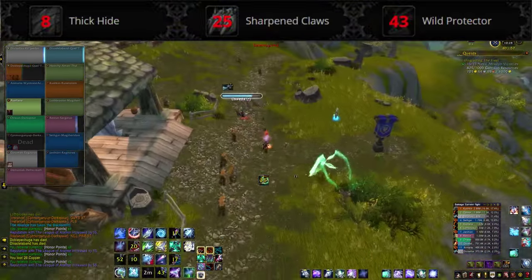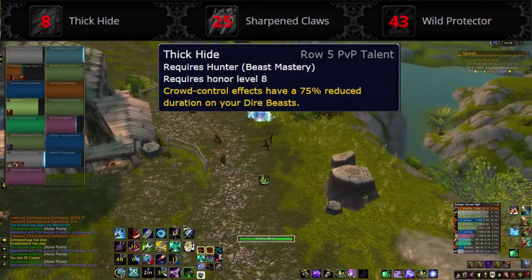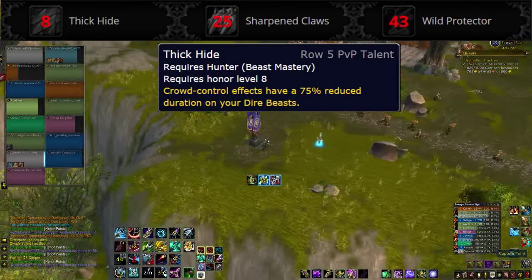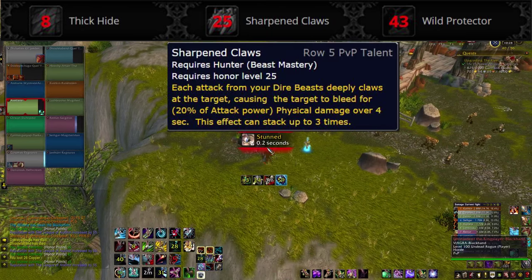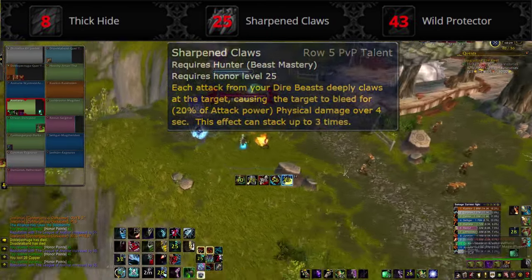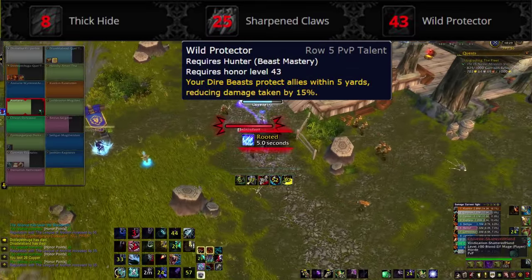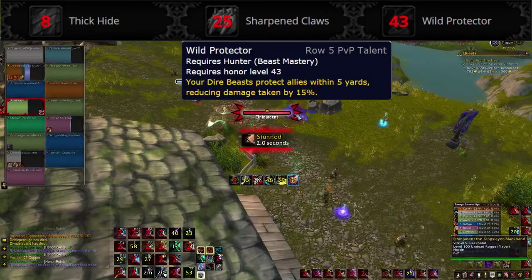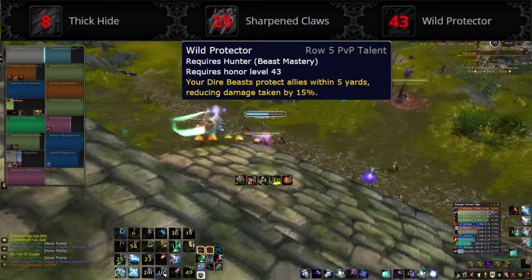The fifth row has our first Beast Mastery specific talents. Thick Hide shortens the duration of CC effects on your Dire Beasts by 75% — if they're getting Ring of Frosted all day, this might be worth thinking about. Sharpened Claws gives your Dire Beasts a small bleed that stacks up to three times for some extra damage. Wild Protector gives your Dire Beasts a 5 yard aura that reduces damage taken by allies by 15%, which is really valuable if you have a melee on your team; otherwise, Sharpened Claws is the pick.